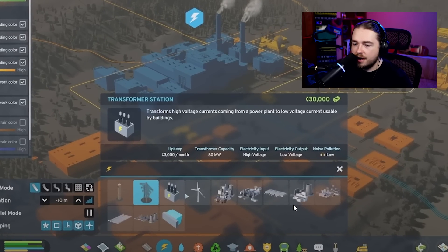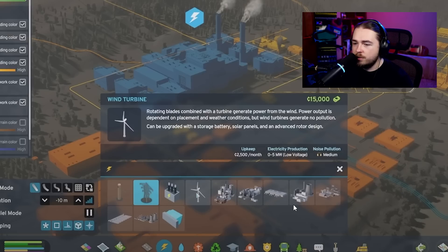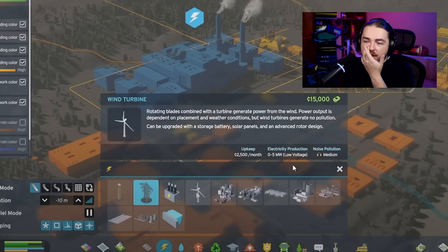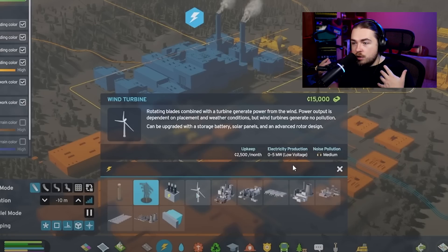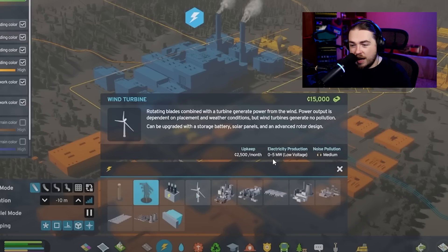Next is the wind turbine — rotating blades combined with a turbine generate power from wind. Power output is dependent on placement and weather conditions, but wind turbines generate no pollution. They can be upgraded with a storage battery, solar panels, and advanced rotor design. Importantly, wind turbines are low voltage, so you don't need to upscale them. They can be placed on the side of the road and will automatically connect to your power grid, or placed in water — but they only produce five megawatts each.